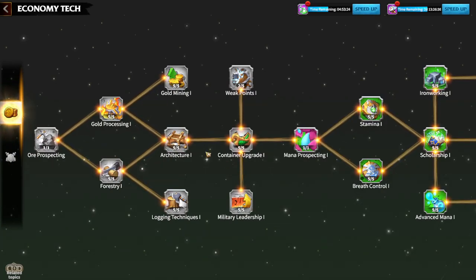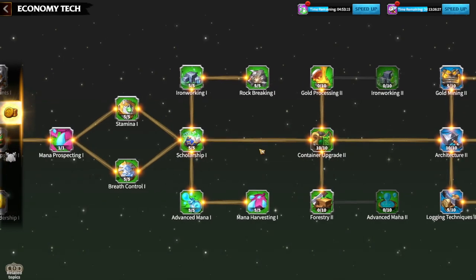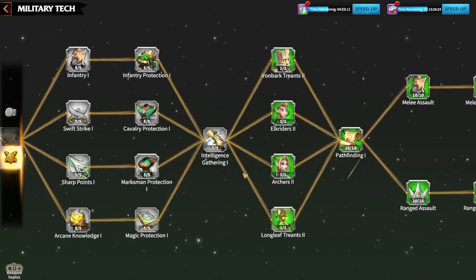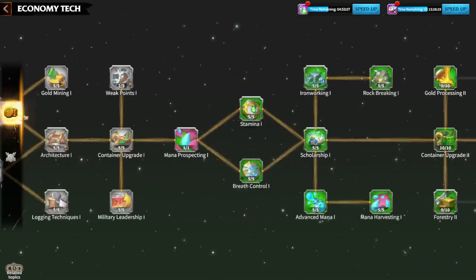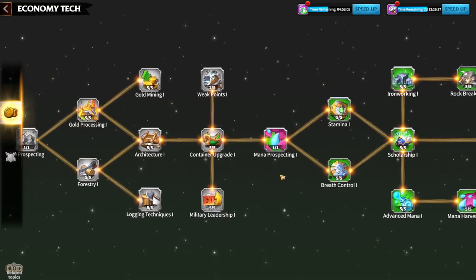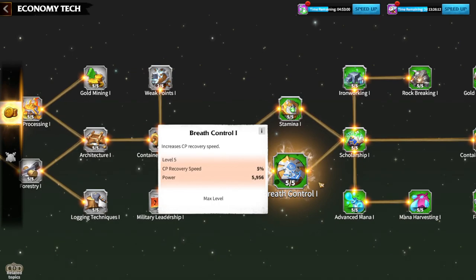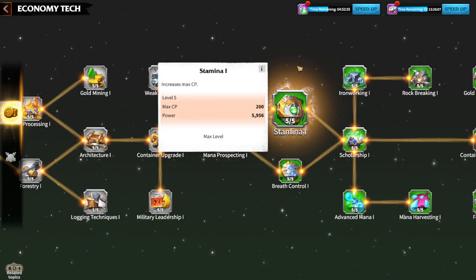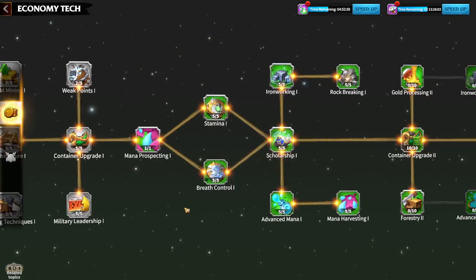If you are a free-to-play player, you will go through the prospering forestry and architecture really really fast. It's pretty easy to go until T2 tier champions — until here it's really easy. It doesn't take much resources, it doesn't take much time. You're just playing the game and moving forward; every single research will take maximum one and a half hours or 45 minutes.